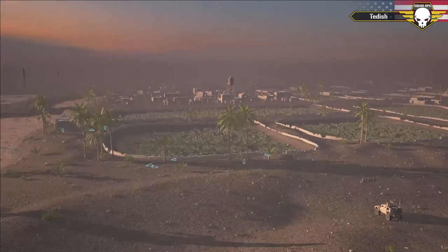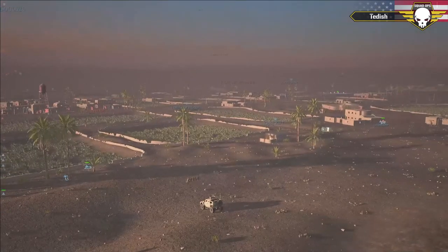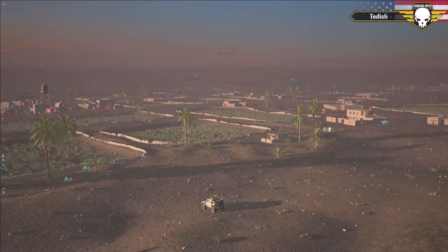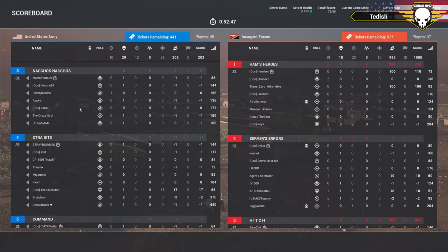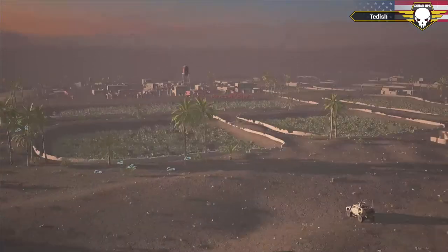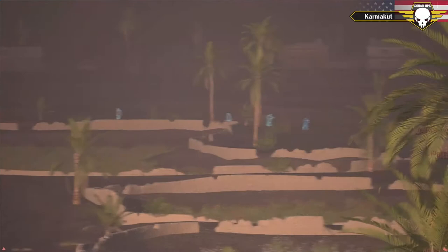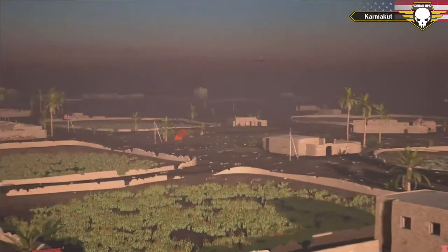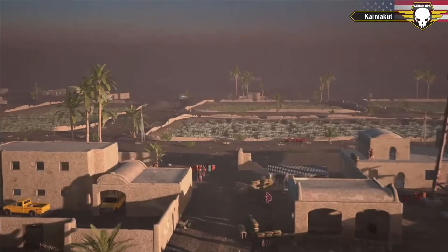Is anyone left in command? Who is a squad lead down there? I see no names — Zabari might be a squad lead, is he? Nope. We have very little communication going on. We do have Best Pony's squad — the mortar squad — now coming in from the north. They might be able to exploit the fact that all the insurgents are looking south, but they need to pick it up — they're about 300 meters out right now.